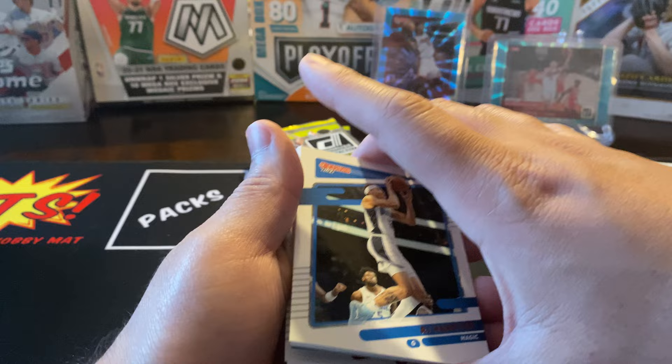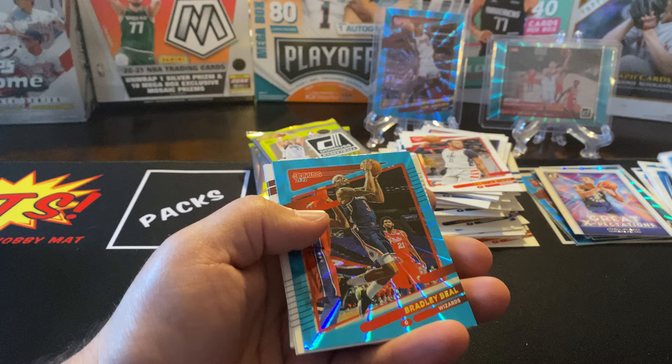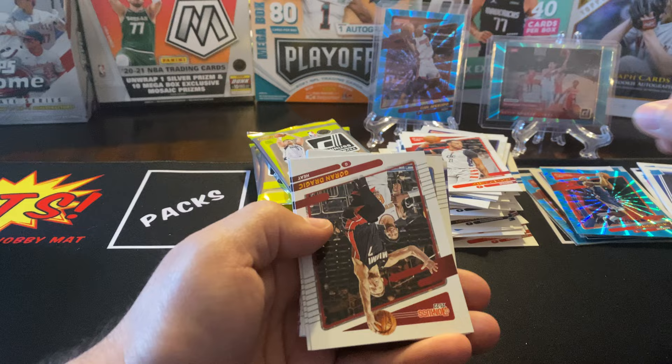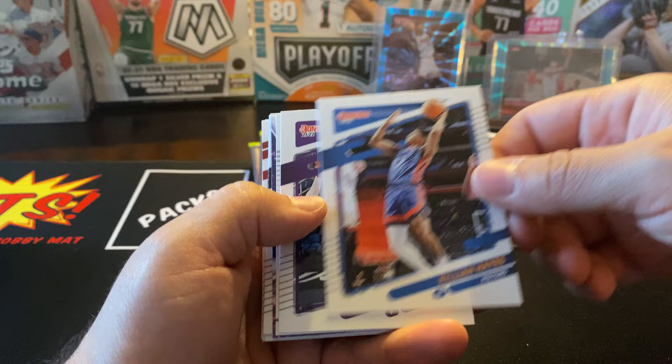This pack is ready for you. RJ Hampton, Daniel Gafford. Jonathan Kuminga. We got a Bradley Beal — Teal Explosion — that's nice! This card reminds me of an annoying person I met before, but I can't remember his name. He was so annoying — he kept breaking my toys, bonking them on the floor, teasing me.